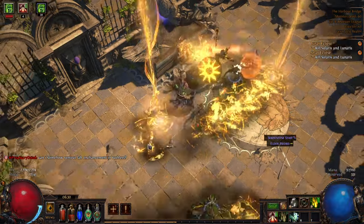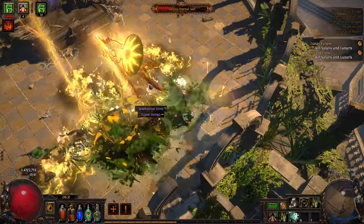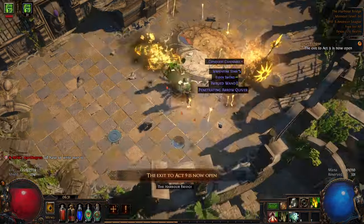Sun and Moon starts to run into the same problem that Innocence had. Their hitboxes are just relatively small, and they love to dance and reposition. So at this point, I'm starting to push damage enough that, even in a bad fight, it looks just fine.